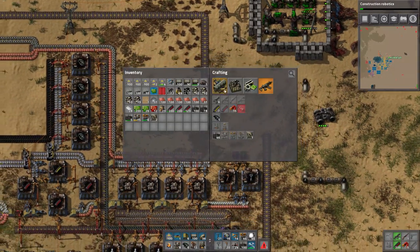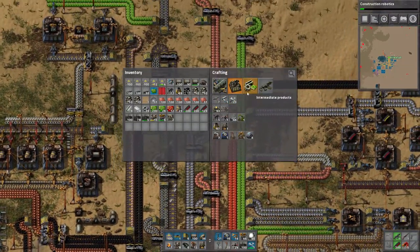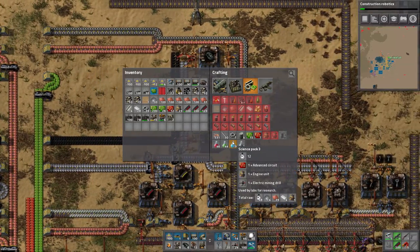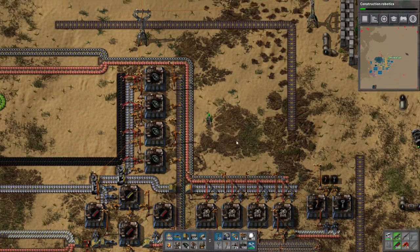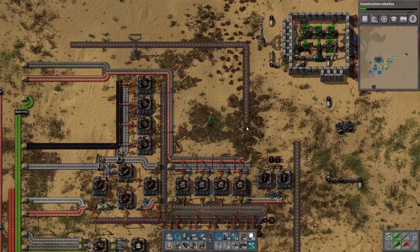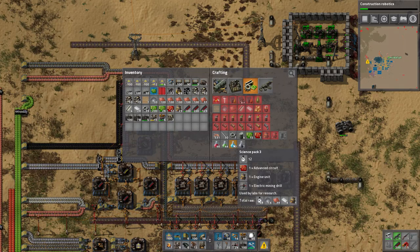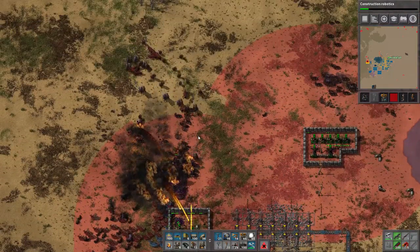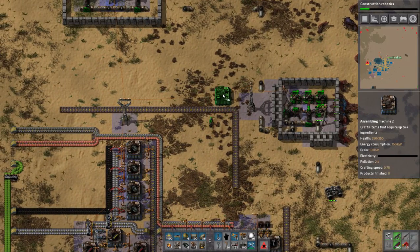The reason why that kind of science is so awful is because it requires a good deal of stuff we don't want to use. It requires advanced circuits — we already did that. We already know how to make engine units. The only other thing now is electric mining drills, which are a pain. You need 12 assembly machines making science pack threes. That's the problem.